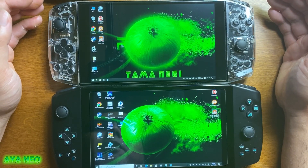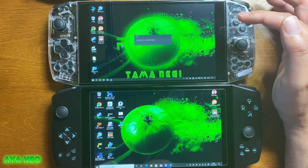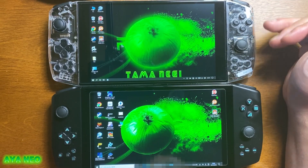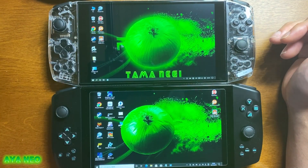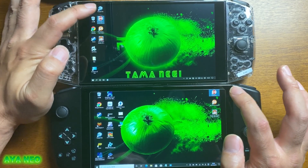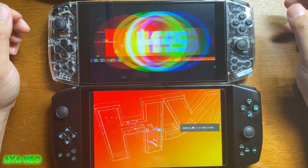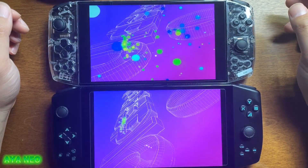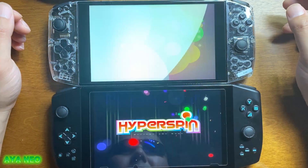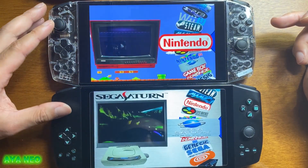画面のクリア度が全然違うんですよ。ファウンダーエディションの方が画面がちょっとくすんでいるというか、そういう感じを受けます。見てもらったらすごくわかりやすいと思います。じゃあちょっとハイパースピンを両方立ち上げてみます。